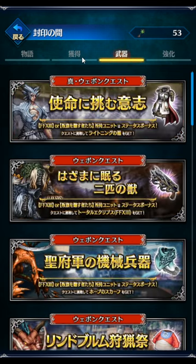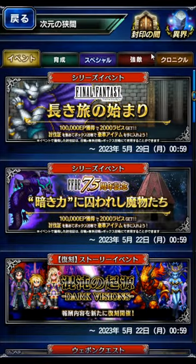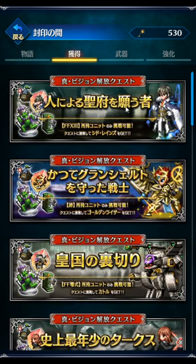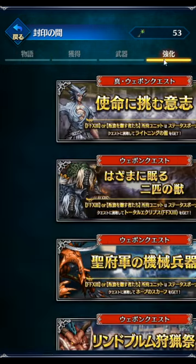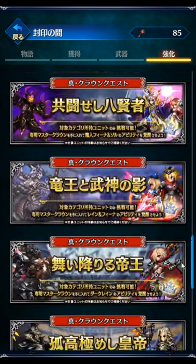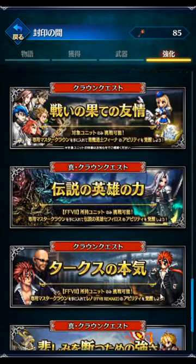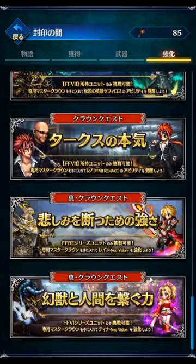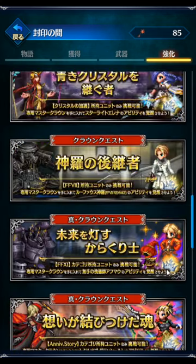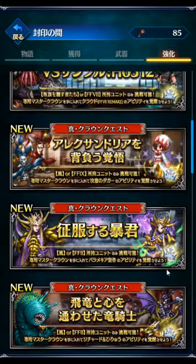You get all four types of keys from login rewards on the JP server — you just get a bunch of them as you go: story events, free units, gear, crowns and abilities. Global did say we're going to be getting either this as-is or a version of this. But actually — I'm noticing something: Avalanche Tifa is not offered here as a permanent option.